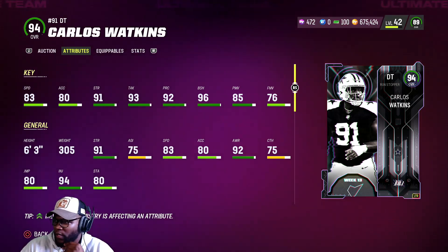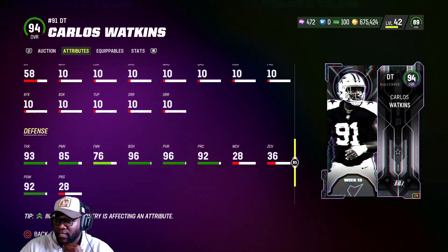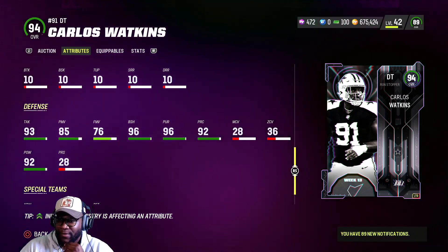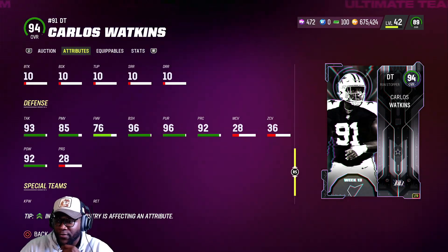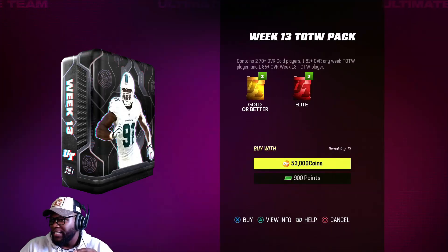Carlos Watkins — 83 speed, 93 tackling, 96 block shed, 85 power move, 86 finesse move. He's really a run stopper — that's all he does. 86 impact blocking is kind of low considering he's a run stopper. I don't think he's going to be too crazy of a run stopper — he'll be decent. I don't want to go too crazy with these packs because they're not that good.